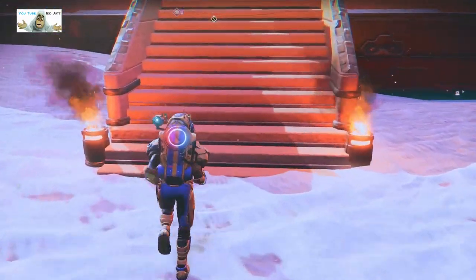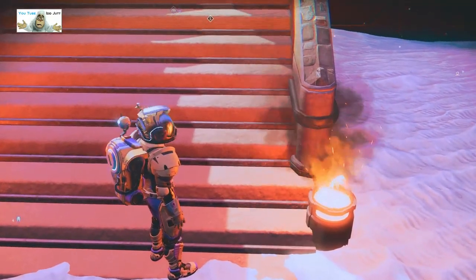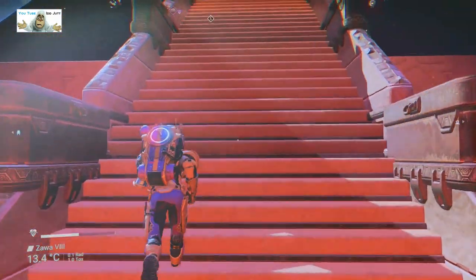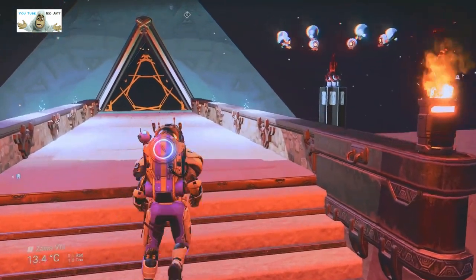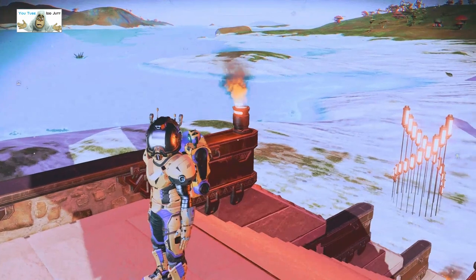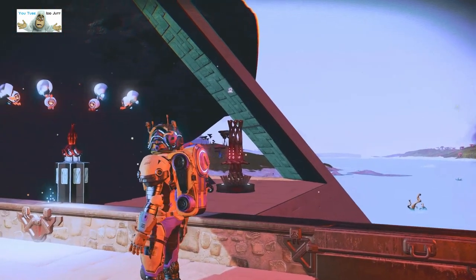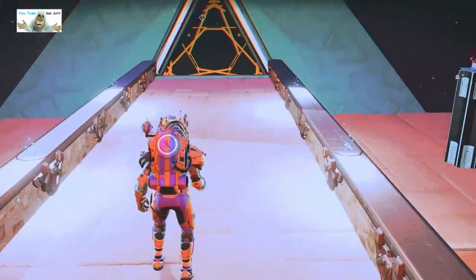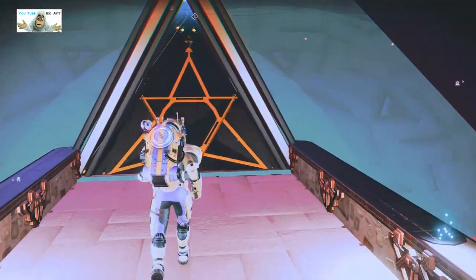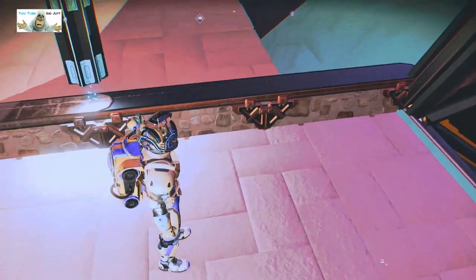We've got two dustbins on fire here — nice fires, they're pretty good, shame I don't use them much myself. Followed by another two up here. A couple of interesting objects there, and there, and there. It's a three-way door, obviously, because there's a pyramid — that makes sense.